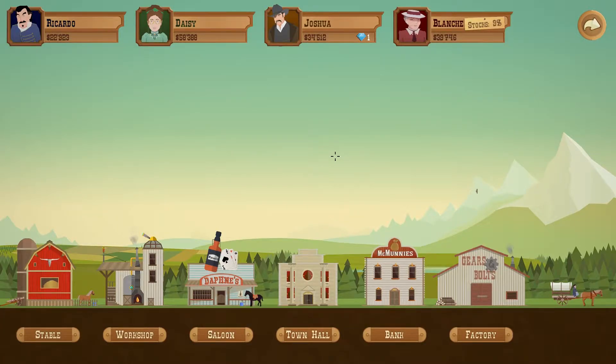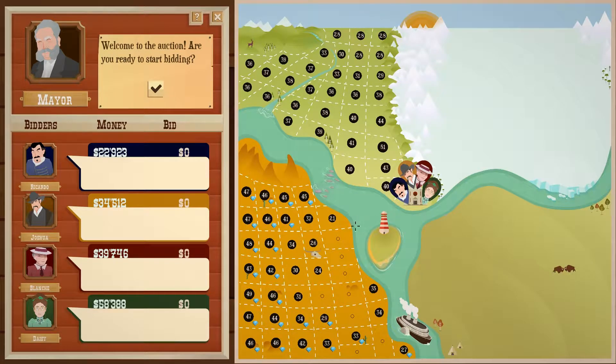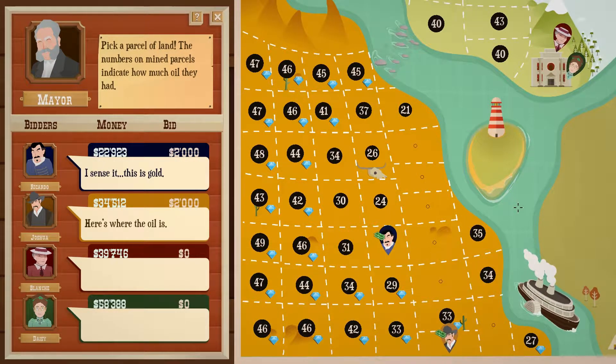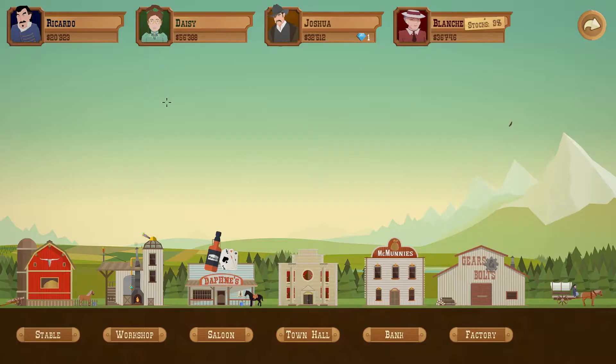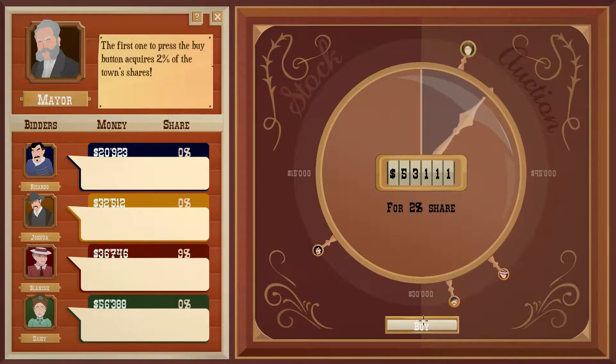Hello everyone, welcome back to some more Turmoil as we continue the quest for oil. Let's take a look at the land auctions — we've got eight spots left, so we'll be finishing up the desert today. We'll just bid there, a little bit of counter-bidding going on but nothing too serious. Next up the stock auction — I suspect once again I will take no part in this; it's probably gonna be Daisy that nabs it up.